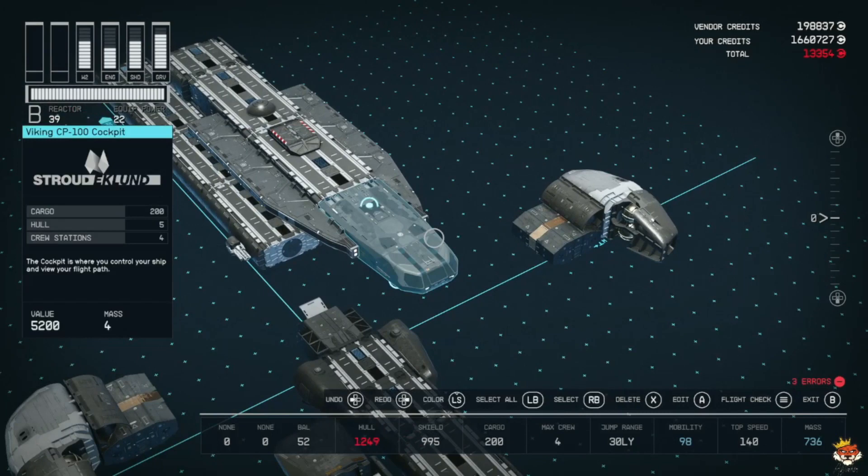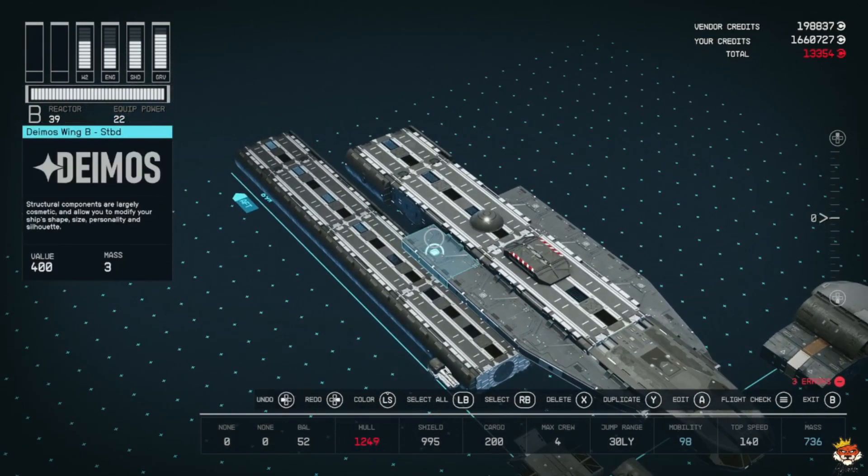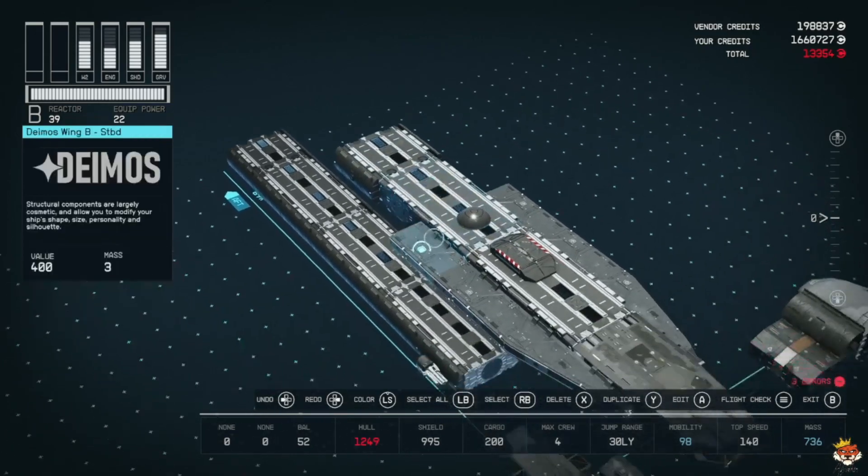Then we have the very top. For the cockpit I went with a Viking CP100 — you can substitute for other ones. I have Damus wings, going with the wing shape as they are in the Razor Crest. And here's where you attach your engines, and then more slick back parts.